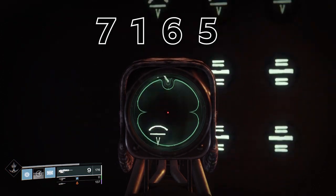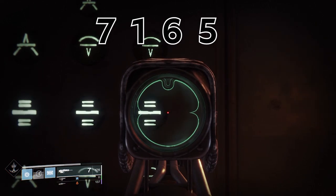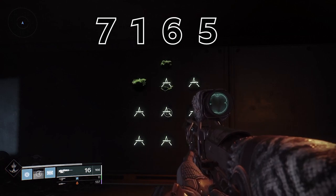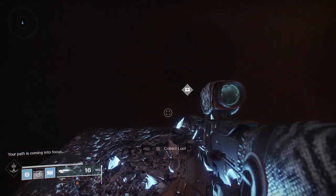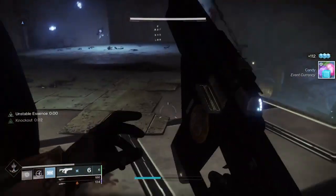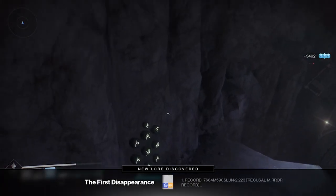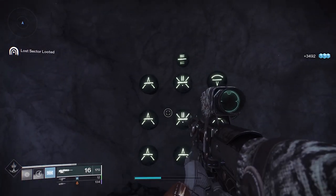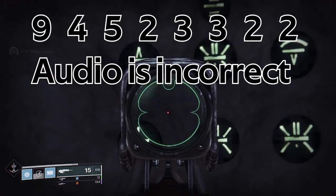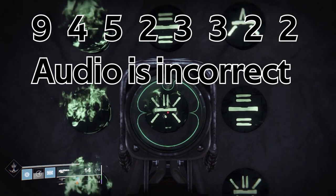In K1 Logistics, it's 7, 1, 6, 5. And in K1 Crew Quarters, it's 9, 4, 5, 2, 3, 3, 2.